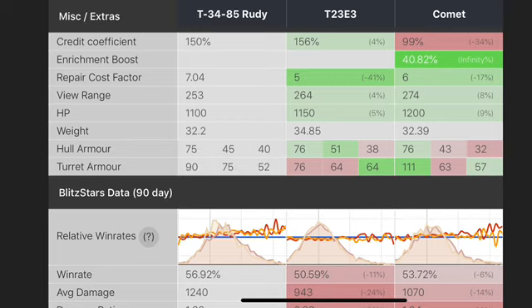The Rudy also has worse view range compared to the T23 and Comet. In my personal opinion, compared to a tank that's already in the game and free to get, a lot of people may already even have the Comet. If you don't, just grind it — use your credits, your free XP, whatever it takes — and just get the Comet, because in my personal opinion the Comet is a much better tank in so many aspects.